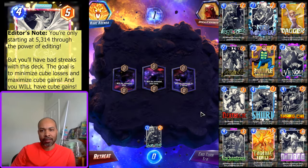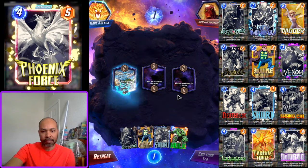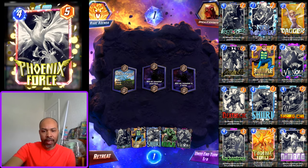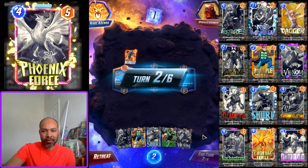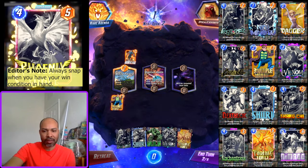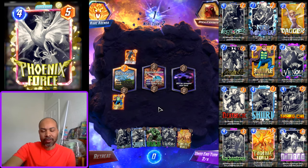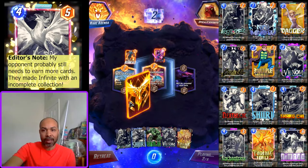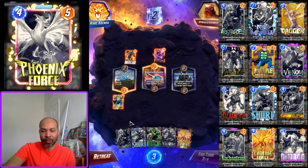First up, we are up against Upscale Locksmith. Starting hand: we have Multiple Man. They get our Shuri, we get their Hulk. Is it High Evo? It is not High Evo — it's just a plain old Hulk. We have our Multiple Man and Venom line, and we need Phoenix Force. What kind of deck is this? A regular Hulk and a Maria Hill?